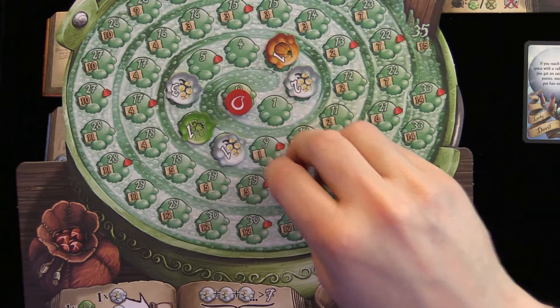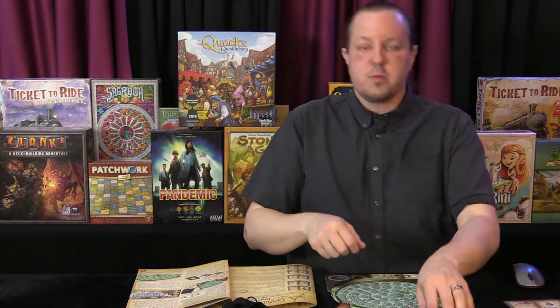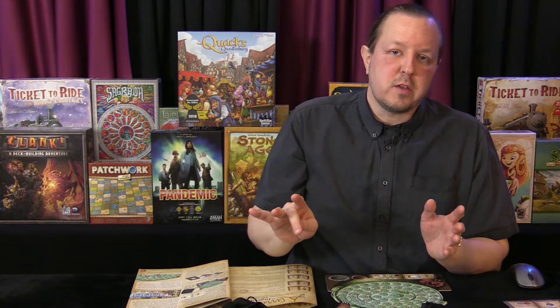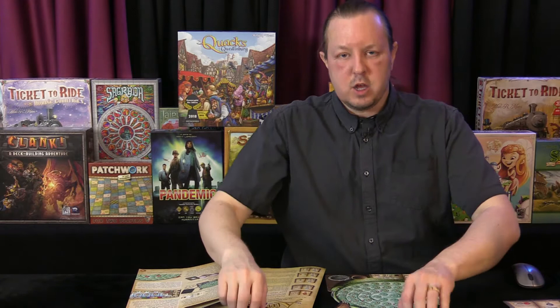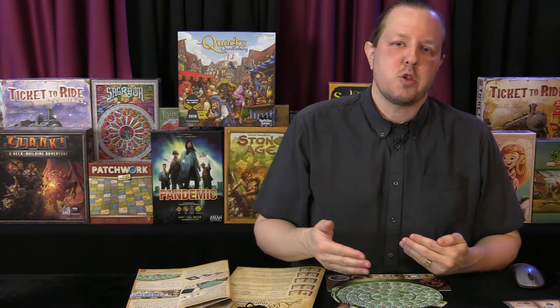We're going to be drawing simultaneously from our bags. The game says each player can draw something out of their bag, hold it, then reveal — because later in the game you may want to see how far someone is along before you press your own luck. Early on it's usually not a big deal, but towards the end of the game, players can draw and then reveal in turn, so players can assess each other's progress to decide if they want to push their luck or stop.